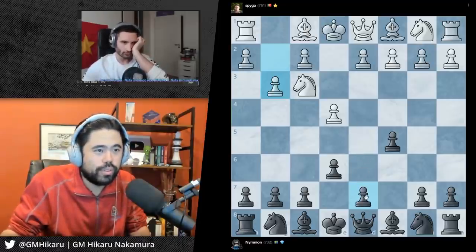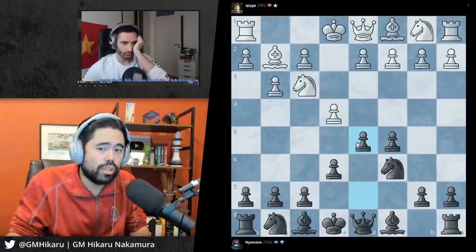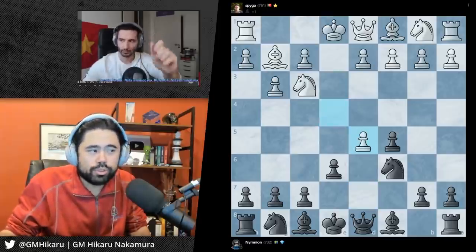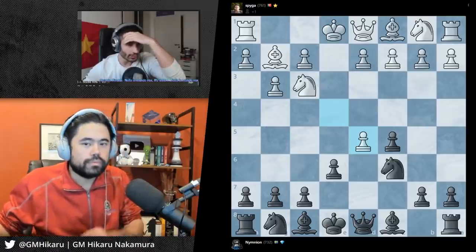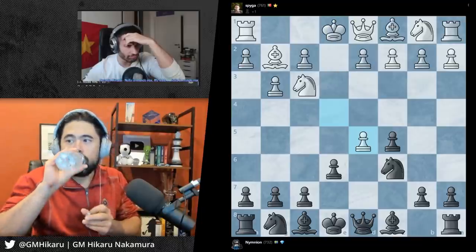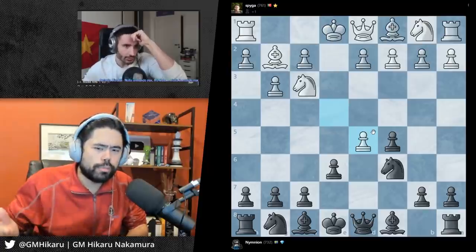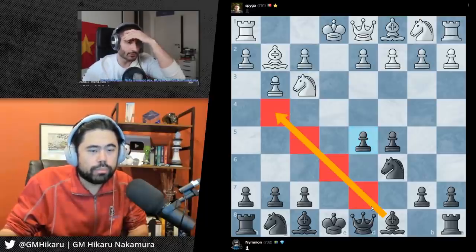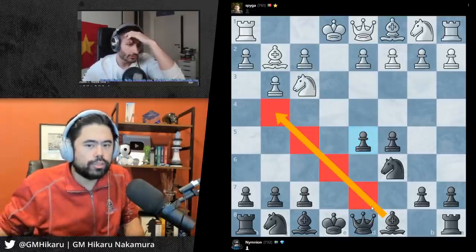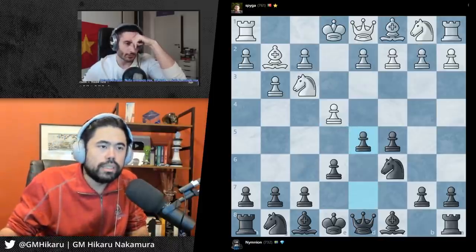If you want to play it right away it's also completely fine. What I was going to say is bring the knight and then push the pawn, but it's more or less the same thing. If white captures - which way do you capture the pawn? What do I do with my queen? No, remember what you want to do is open up stuff for your bishop here, so you would actually capture the pawn again so the bishop can be developed.